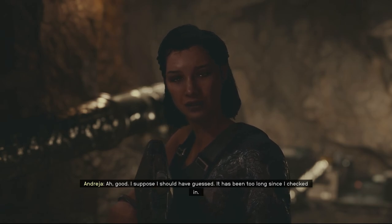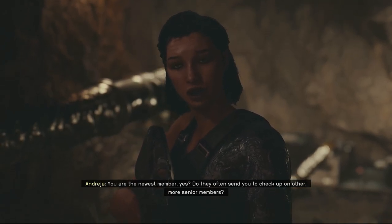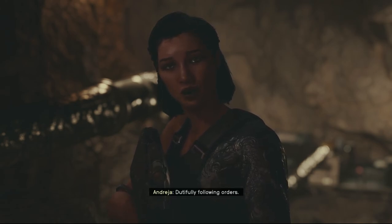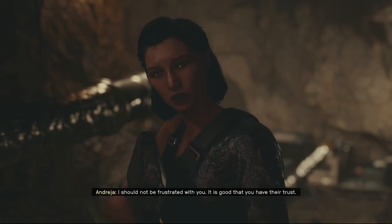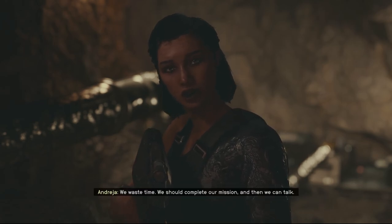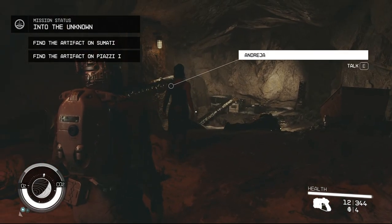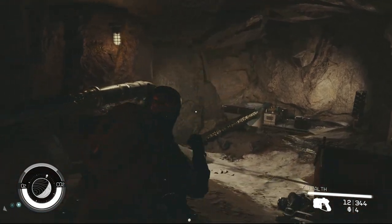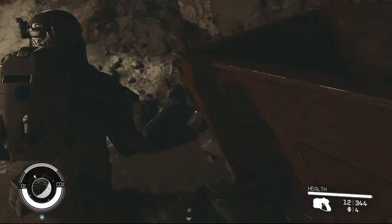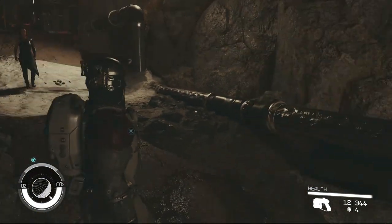I'm with Constellation — Vladimir sent me to find you. Oh good, I suppose I should have guessed; it has been too long since I checked in. You are the newest member — yes, they often send you to check up on other more senior members. I was just doing what they asked, dutifully following orders. I should not be frustrated with you; it is good that you have their trust. We waste time — we should complete our mission and then we can talk. Okie dokie.